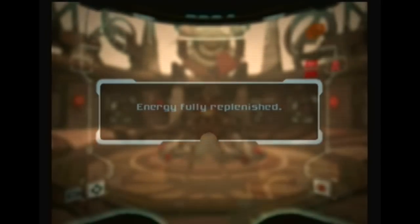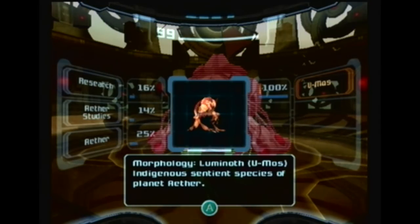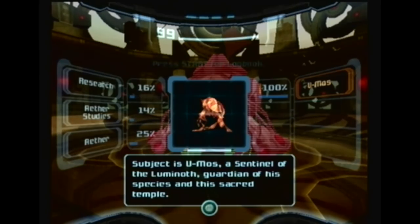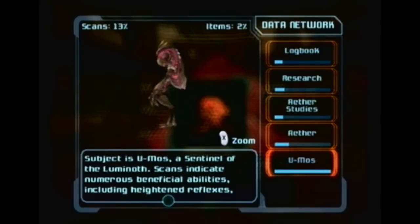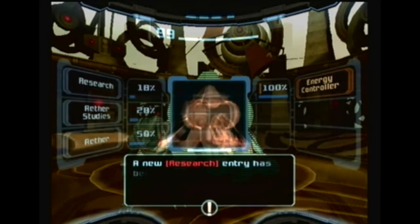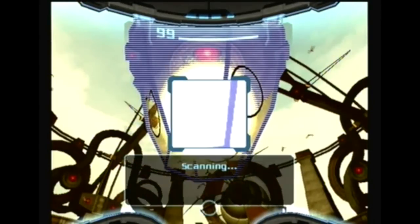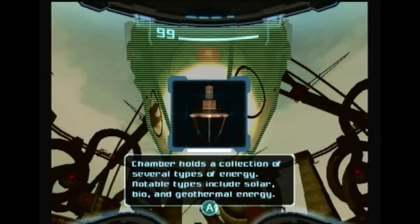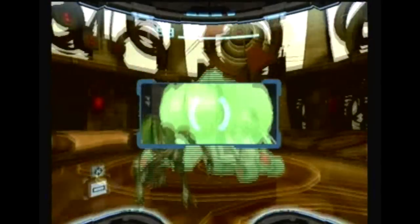Energy fully replenished. Recording to Logbook: Luminoth — indigenous sentient species. Subject U-Mos is a Sentinel of the Luminoth, guardian of his species and his sacred temple. This is a regional control center — this is where they control the energy. Chamber holds a collection of several types of energy; notable types include solar, bio, and geothermal energy. Unable to measure exact power levels with current scan equipment.